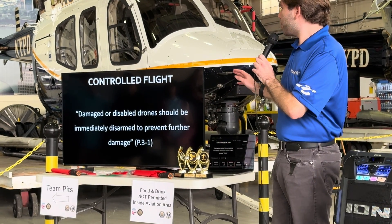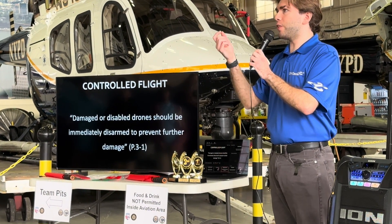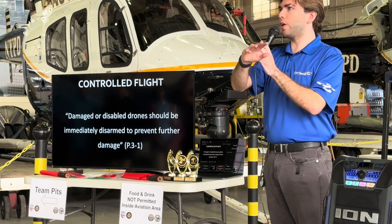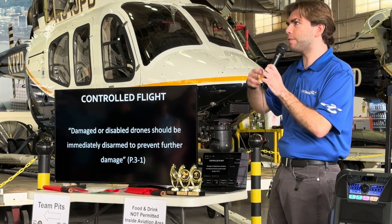Damage from a disabled drone should be immediately disarmed to prevent further damage. For instance, let's say you're flying around and your battery falls off but it's dangling — disarm your drone immediately. Let the referee know that you are disarmed. Otherwise they may start counting penalties against you. Again, they'll warn you first, but just to be safe, make sure you let the referee know.